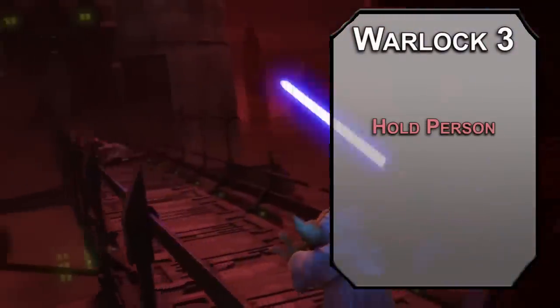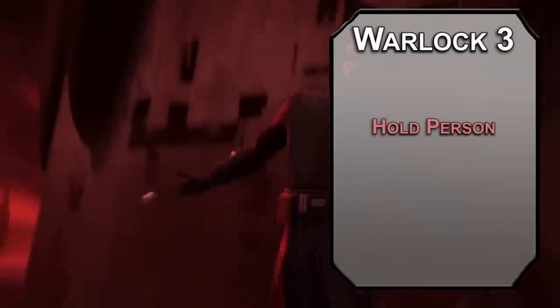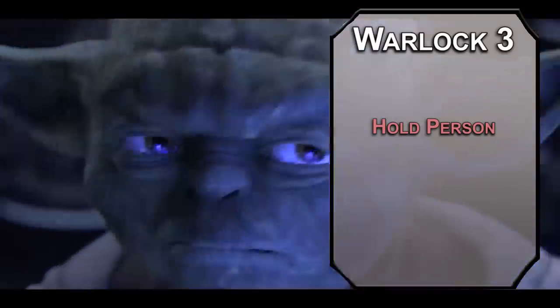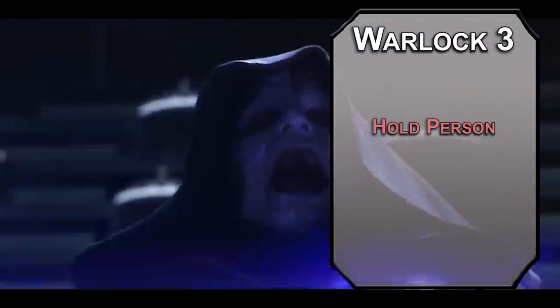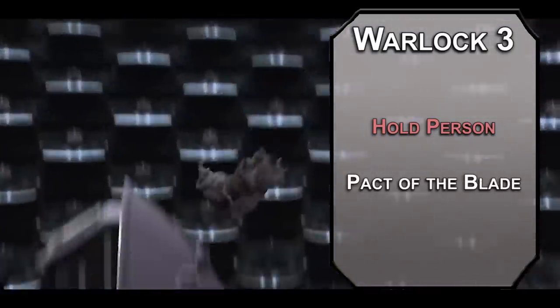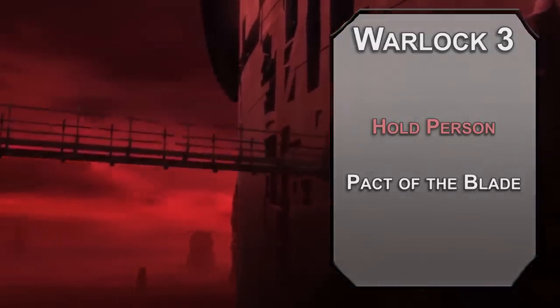Third level Warlocks can learn second level spells. Hold Person paralyzes a humanoid that fails a Wisdom saving throw for up to a minute — every attack you land on a paralyzed target is a critical hit, so bust out your Force-choking skills and show everyone where Vader got his signature move. You also get a Pact Boon. Since you got a lightsaber from Plagueis, Pact of the Blade lets you summon weapons to yourself as an action, and that weapon counts as magical for overcoming resistances.